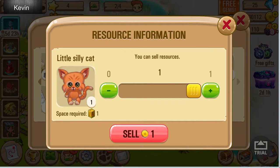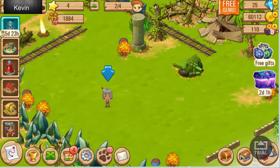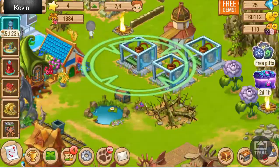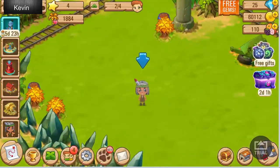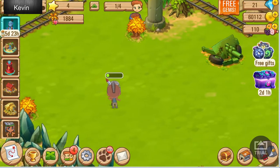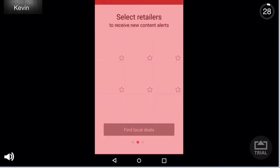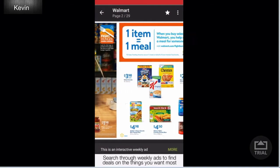I could sell the cat, but I don't know how that would affect the game. Anyway, I'm looking to get this artifact thing here. Just for this upload, I will spend four gems to speed it up and give it a shot. And I think they updated their system so you can also watch an advertisement to speed up the progress.